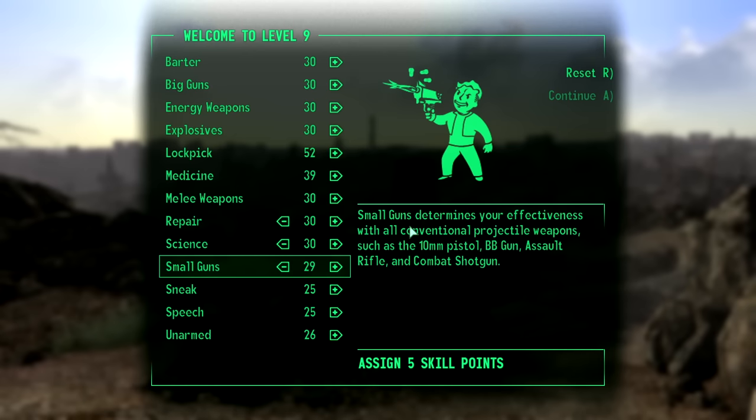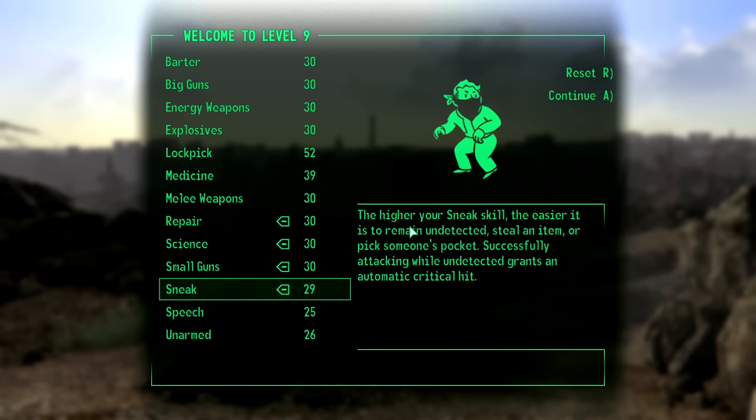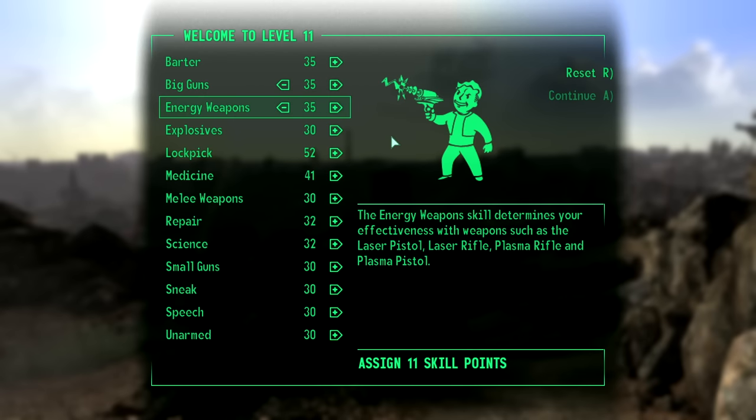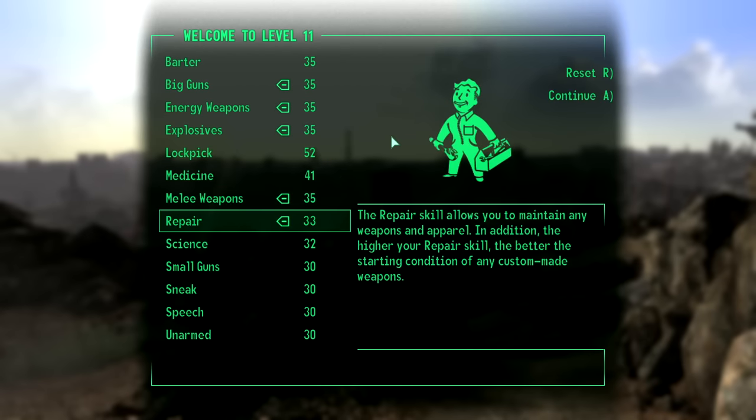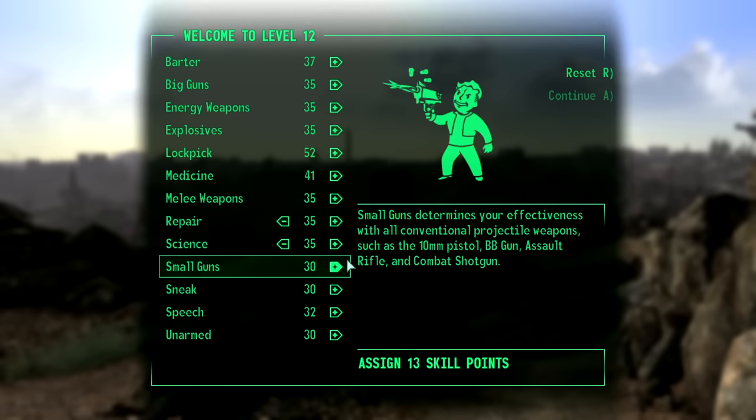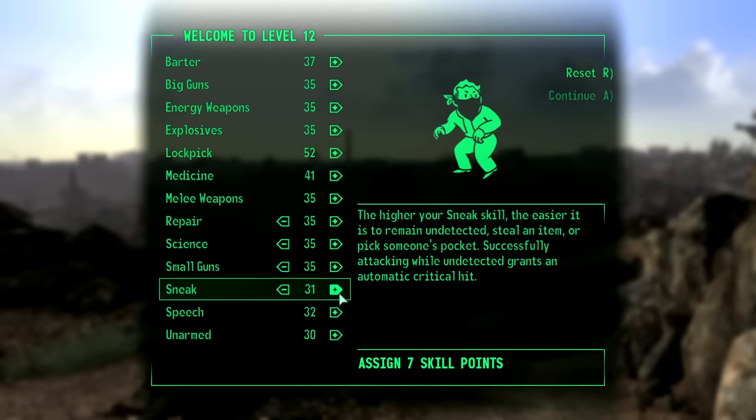Almost half the skills — big guns, energy weapons, explosives, melee weapons, small guns, and unarmed — are worthless since I can't use any of those weapons. Doing it this way kept me from maxing out only the skills I'd be using, like medicine or repair.